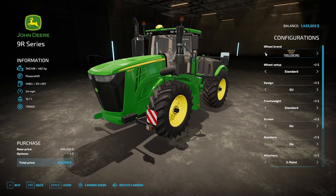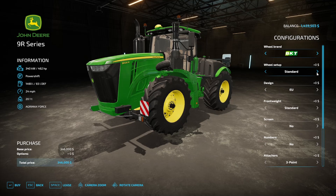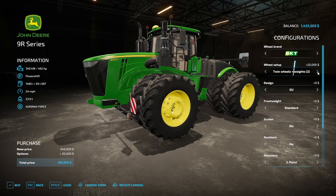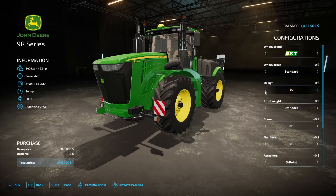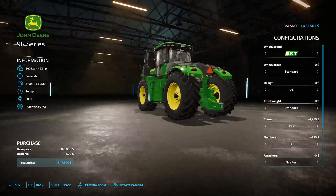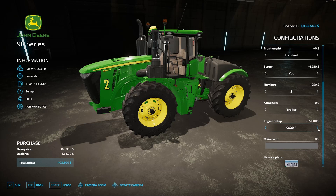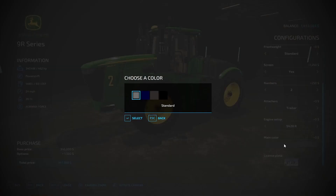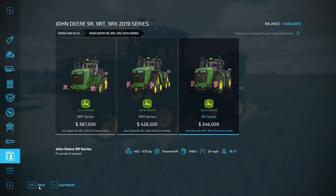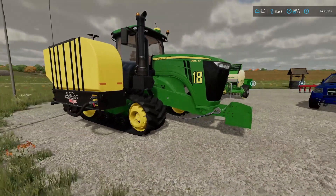The 9R series is a beast of a tractor. Tire brand options include Trelleborg, Vredestein, BKT, Midas, Continental, and Michelin. Wheel setup options: standard, twin wheels, twin with weights front or rear. EU, Aussie, and US setups. Three-point hitch or trailer hitch options. Engine power: 462, 517, 572, 627, or 670 horsepower — that's by Sid Modding.